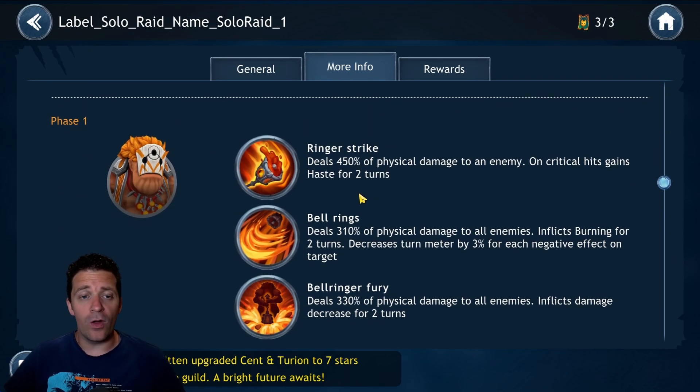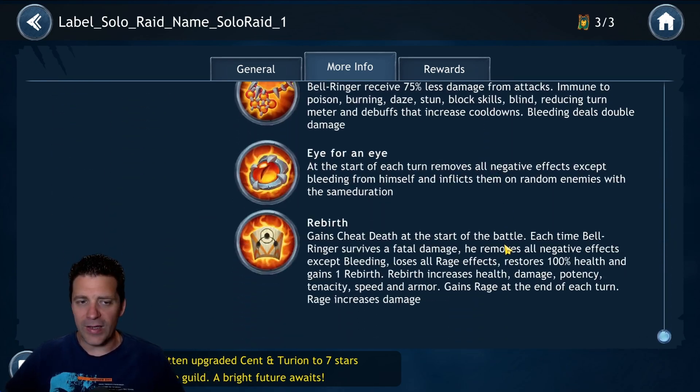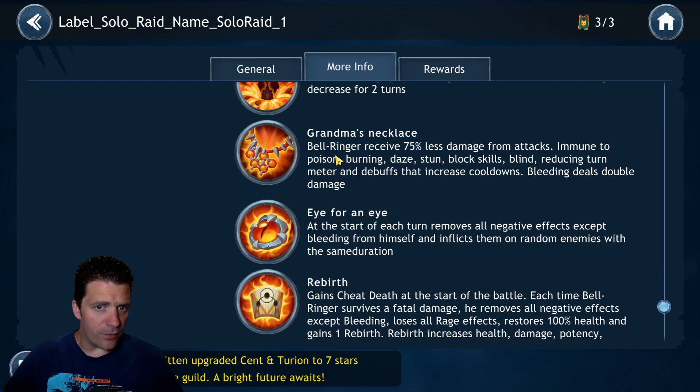Here we go — in phase one you can see the damage he does. He only has one phase by the way. Also, every time you deplete his HP bar, his bar resets and you get a rank up on the boss. Bell Ringer receives 75% less damage from attacks and is immune to poison, burning, daze, stun, block skill, blind, reducing turn meter, and debuffs that increase cooldown. Bleeding deals double damage.